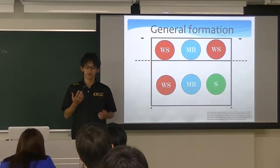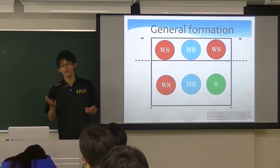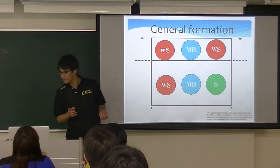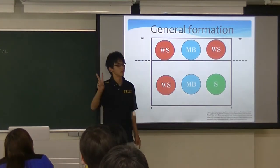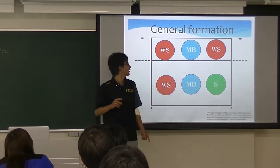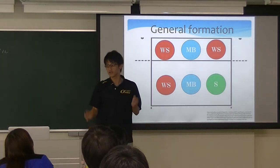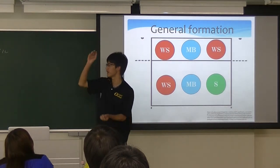I want to talk about MV1 in detail. By the way, do you know the general formation of All Japan Women's Volleyball Team? General formation consists of three wing spikers, two middle blockers, and one setter. Wing spikers' main work is spiking. Middle blockers' main work is blocking and quick attacks. Setter's main work is setting up.